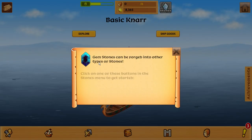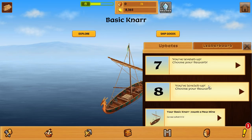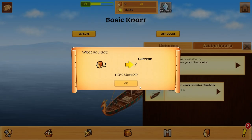It's been a couple days since I've played, so I kind of forget where I am. Where's my other boat? Jumpstones can be forged into other types of stones — click on one of these buttons, and the stone I need to get started. Was I supposed to click the other button? These are my level rewards, and I don't know what the best things are going to be to do. I really don't know what to choose on these.